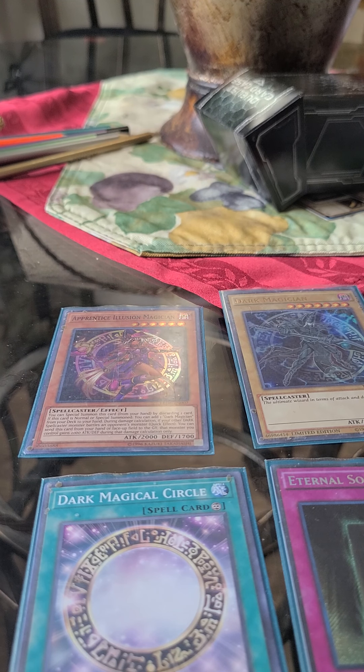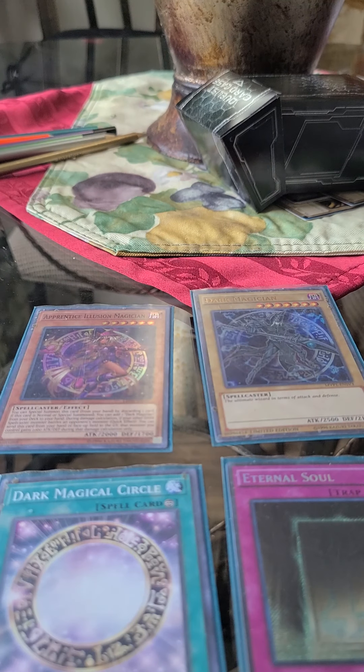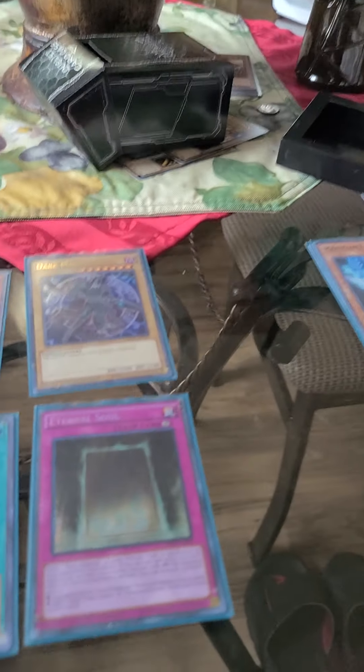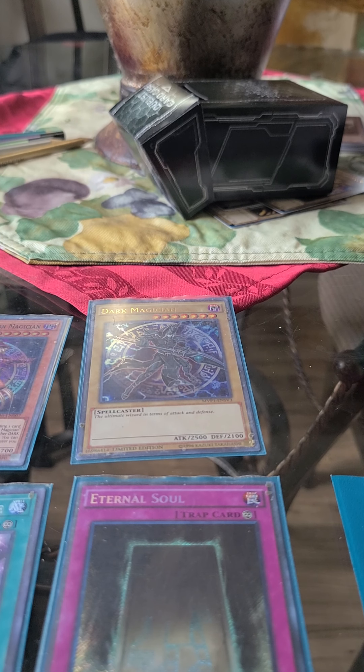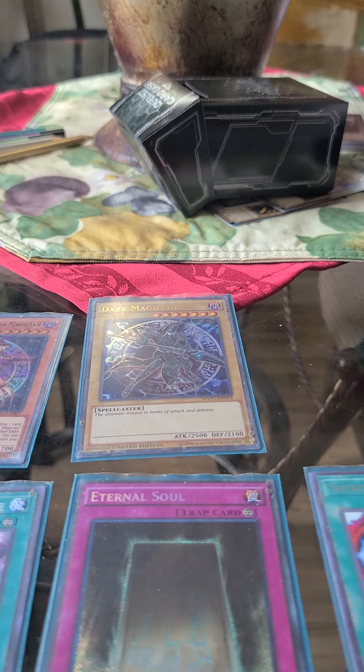Special summon Dark Magician via Eternal Soul's effect — the banish effect goes off, destroying a monster or card of my choice. I could go after Verde Anaconda because I already have Red Eyes in my hand, and that's where this comes in — this allows me to fusion or ritual summon as long as one of the subjects I'm using is Dark Magician. I activate another Dark Magical Circle, mill one two three, and I can add Navigation for later. Monster Reborn is on top.